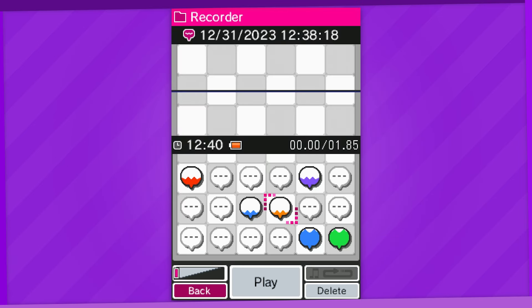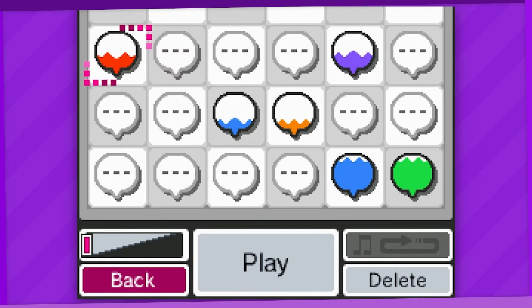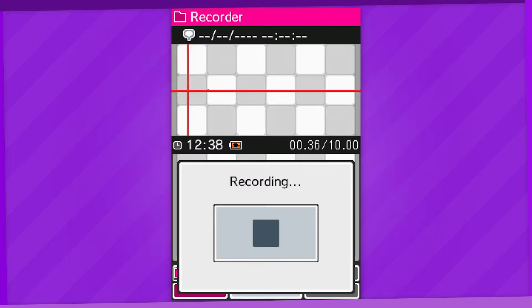That's basically it for just voice recording, but of course I also have to talk about the pretty well-known easter egg. Just highlight a speech bubble on the menu and wait for about a minute, and it'll get remixed into the Mario theme. I'm sure a lot of people have tried doing this with stupid noises.